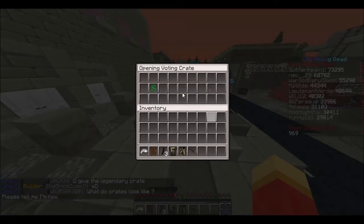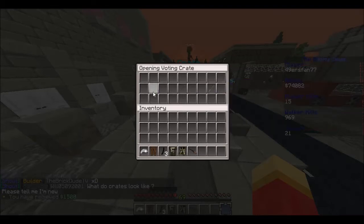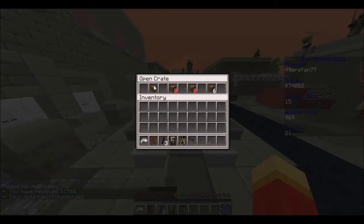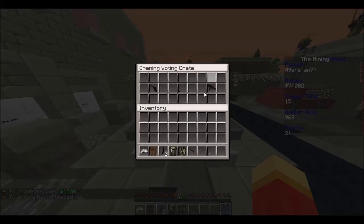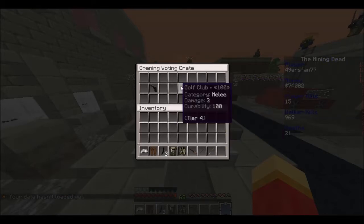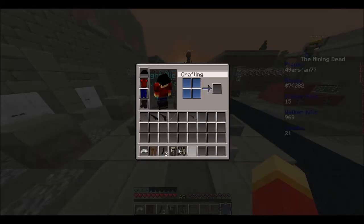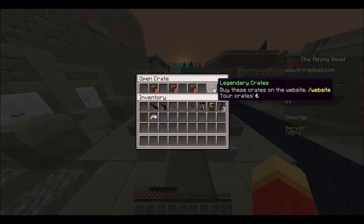Oh, we got money, and we got a bo staff and a barbed wire bat. I'll take the money — even the barbed wire bat is pretty good. Time for the last voting crate that we have received so far. We didn't get anything good, which is all chill, because now we got the legendary crate. My goal is to get unlimited money, which is what I really, really want.